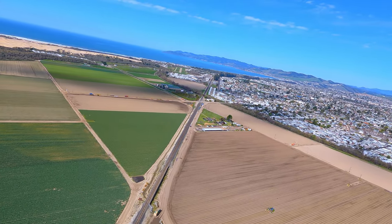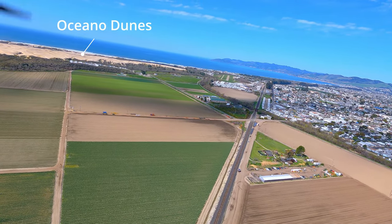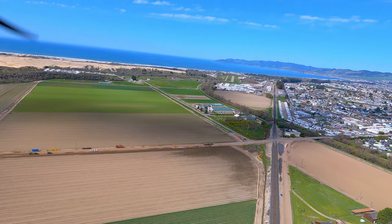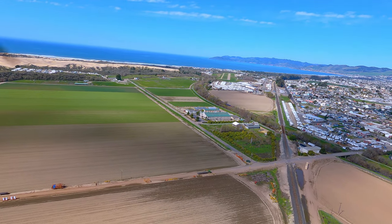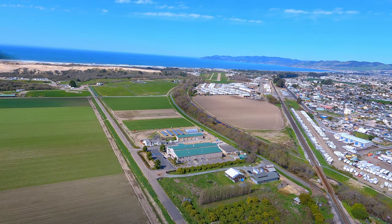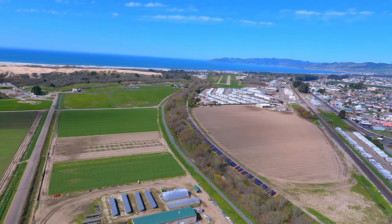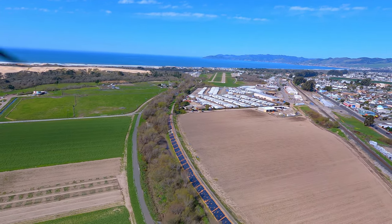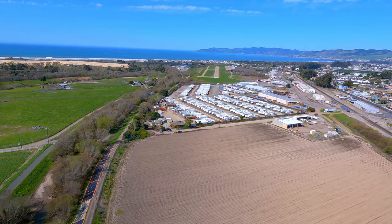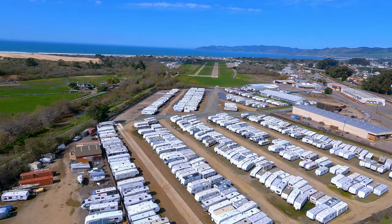Today we visit Oceano Airport, an airport that's on many pilots' shortlist — and how can it not be? You've got the dunes, the ocean, the mountains. We've been wanting to come here for months, but the marine layer kept us away. Make sure if you're going to visit, always keep an eye on the weather and have an alternative: San Luis Obispo, Santa Maria, or one of our personal favorites, Paso Robles, which is about a 20-30 minute flight away.